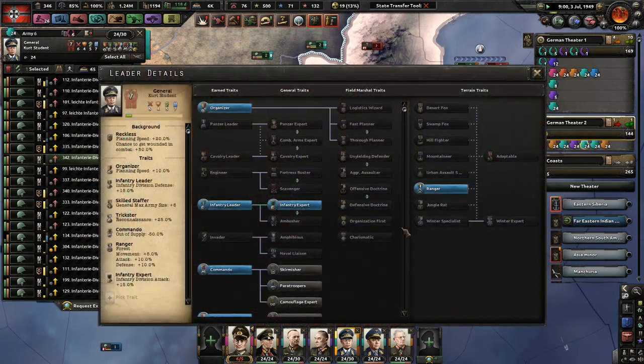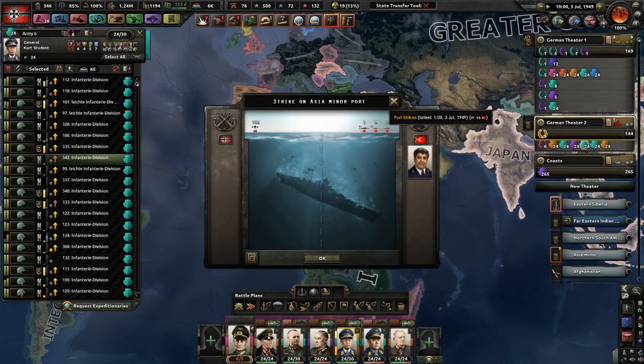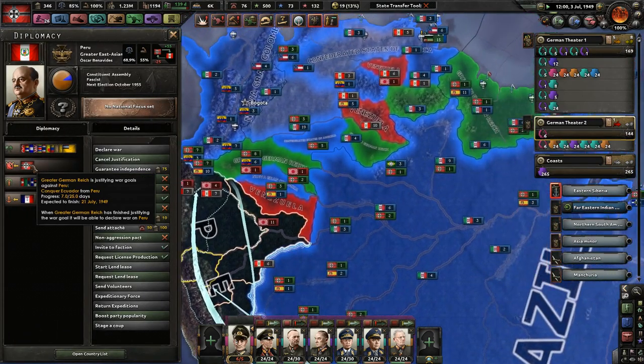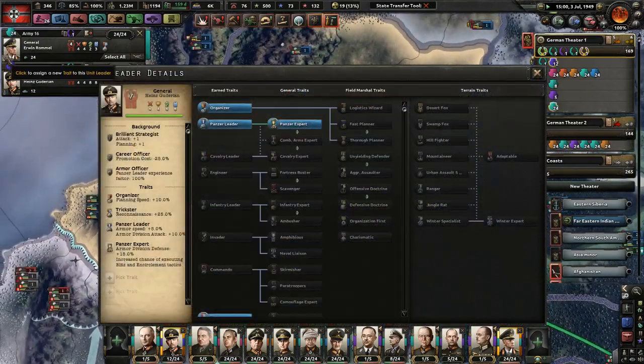Our goals: finish off Africa completely, finish off Turkey completely, and finish off South America completely. Right now I believe we're justifying against Peru, which doesn't make any sense, but we're gonna roll with it.